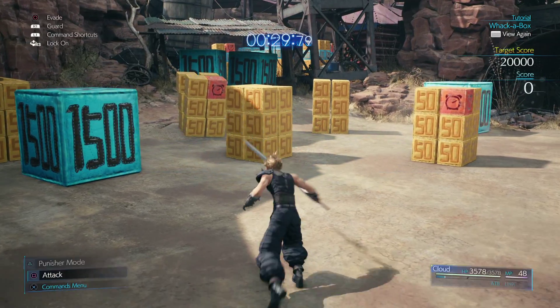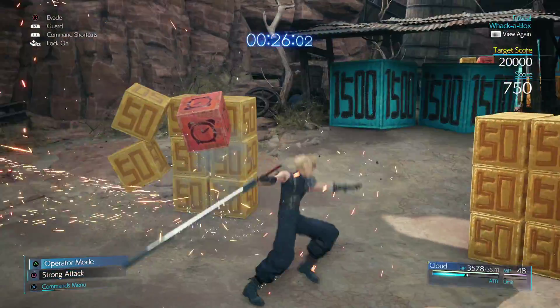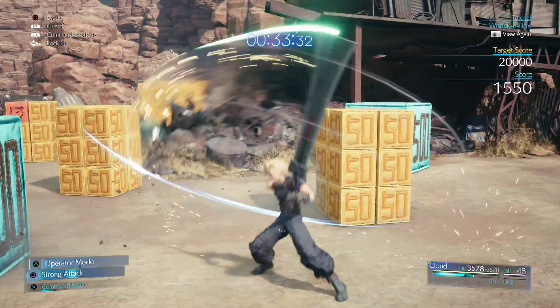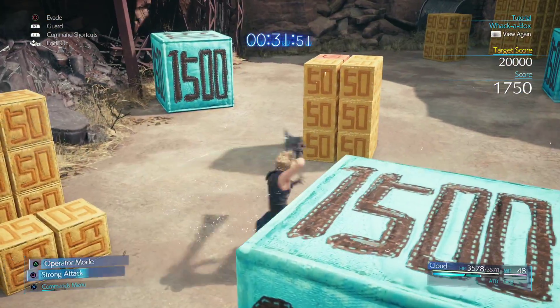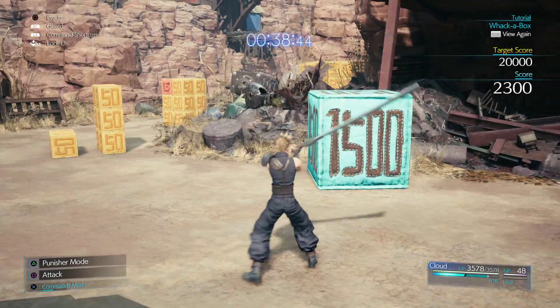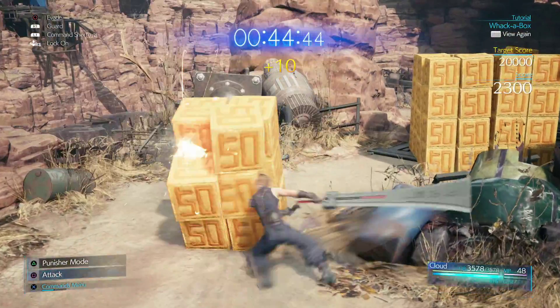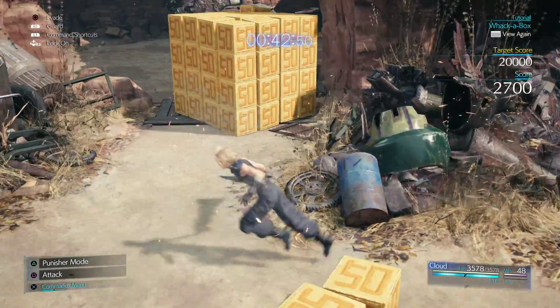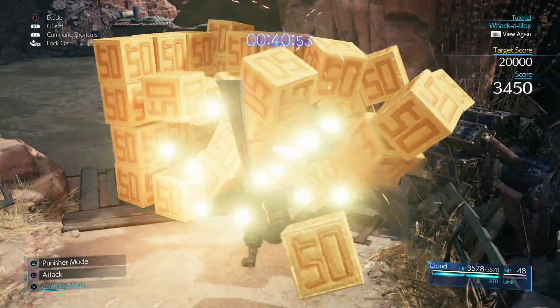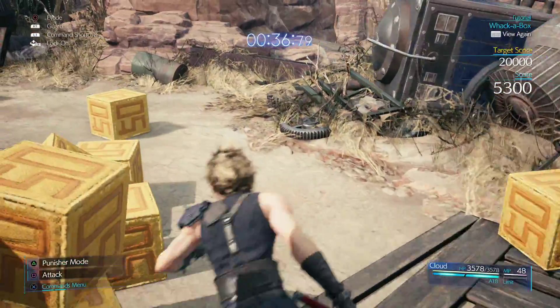As we begin here, you can see there are — just like with normal mode — multiple different boxes scattered around the place. What's important in order to beat this minigame is to make sure that we know which boxes we need to focus on. The timer boxes are definitely a priority. They're the red crates, and each time we break one — they have very few HP by the way — you'll get 10 seconds added to your time. That's pretty much essential if you're going to be building up a load of points.